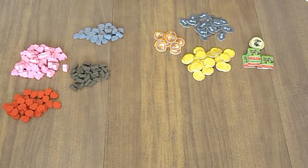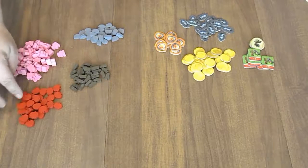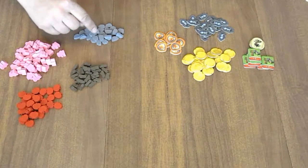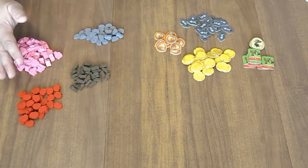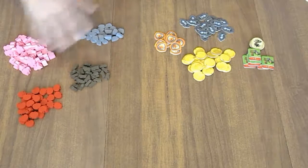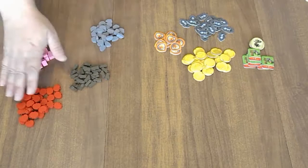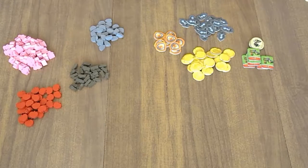Before we begin gameplay, we're going to explain some of the resources. Everything in the game is a good — everything you can acquire is a good. The apple slash tomato is a resource, the wood is a resource, and the stones are a resource. These people tokens aren't considered resources. It's important to remember the difference between a good and a resource — these three are resources and still goods, while everything else is a good in the game.